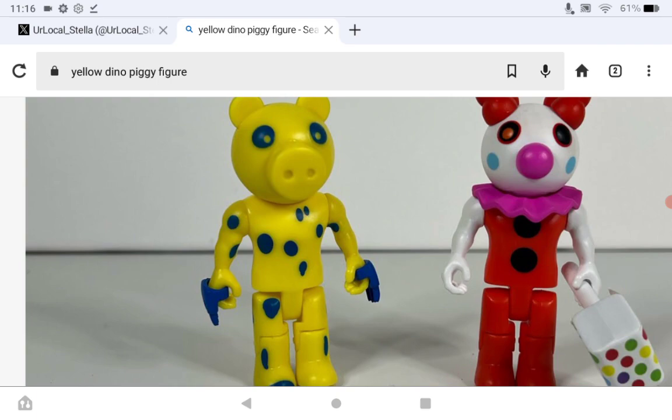It's strange because the normal figure has a tail, so why doesn't the yellow variant? They've repainted the tail before for outfits, so it's not like they can't do it. Why didn't they repaint the tail? He's tailless — what the heck.